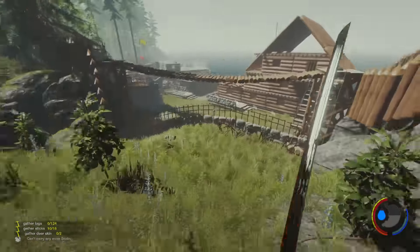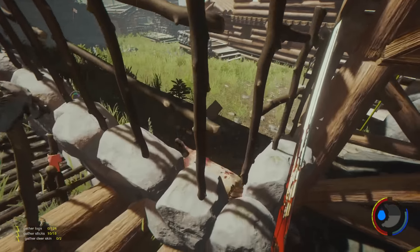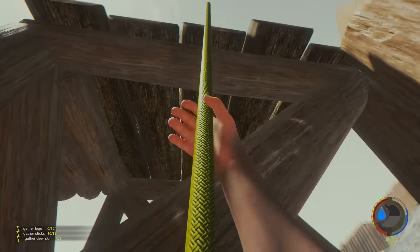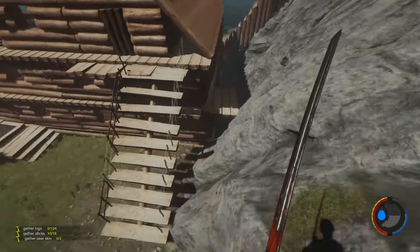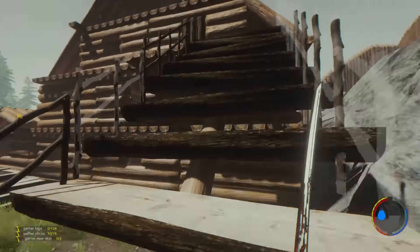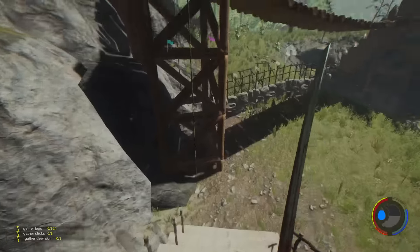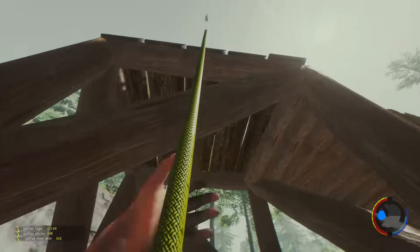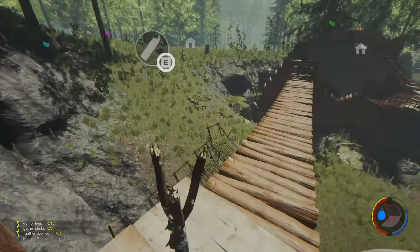I can hear something - oh she's sneaking behind the wall! Hello. She was peeping behind the wall, just peeping at me. She's stuck - you've glitched in here, now you can stay here. I'll build you a little wooden cage.